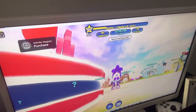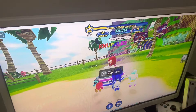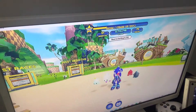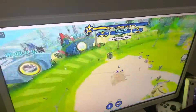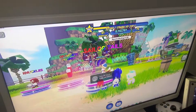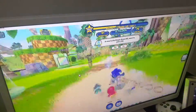I've seen in Sonic Speed Simulator is buying Knuckles for 500 Robux. But if you literally watch my video, go to Emerald Hill and do the steps I show you, you can just get it for free. This is the weirdest thing I've ever seen — trust me, do not buy it. I understand about the Tails Sailor because that was limited edition.